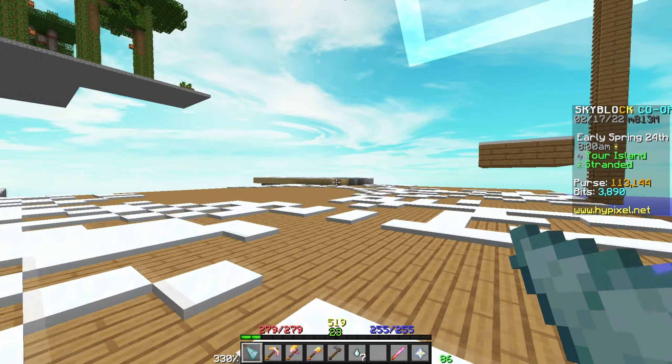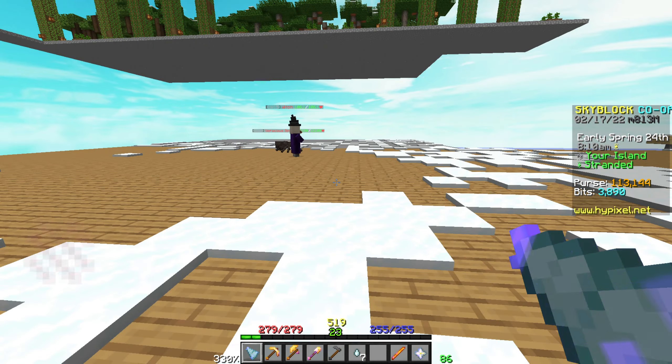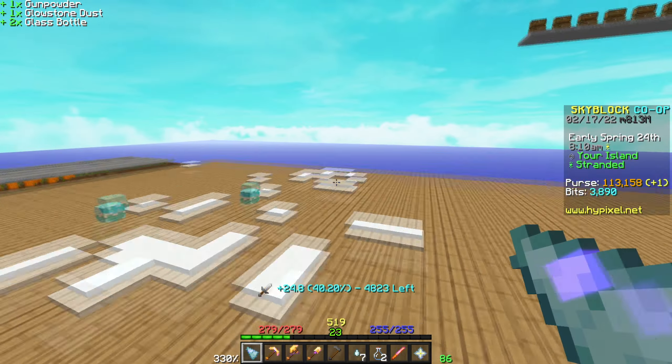We've changed the biome to roofed forest because that increases the spawn chance of witches, so I'm going to go witch hunting quickly.